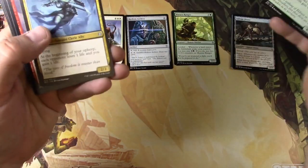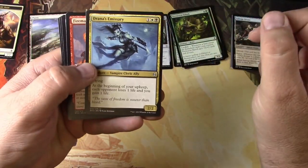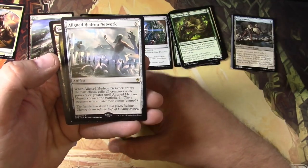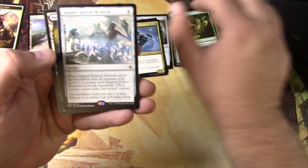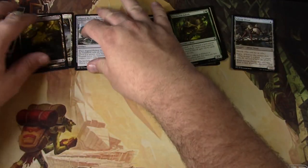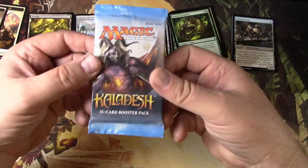Flipping through those comments quickly — Drawn as Emissary, Fire Mantle Mage, Pilgrim's Eye, and Aligned Hedron Network — exile some creatures. There we go. Kaladesh up next.